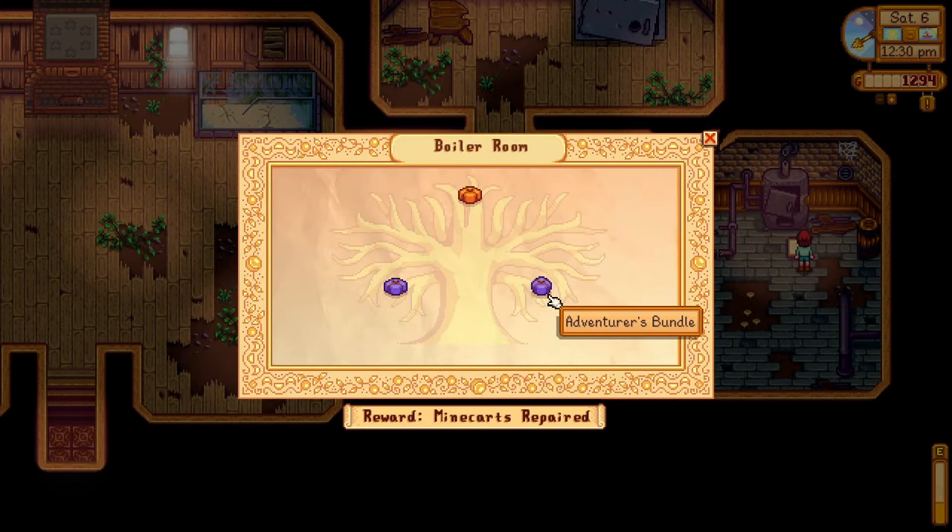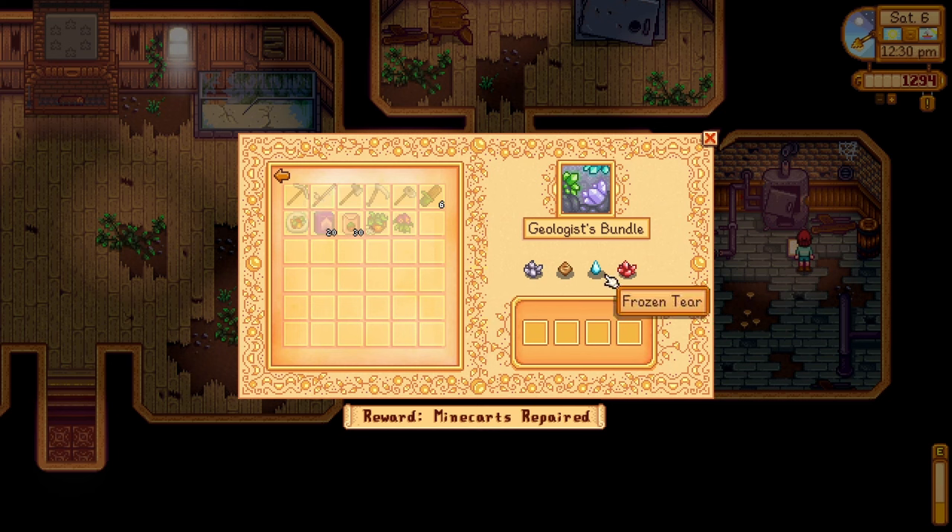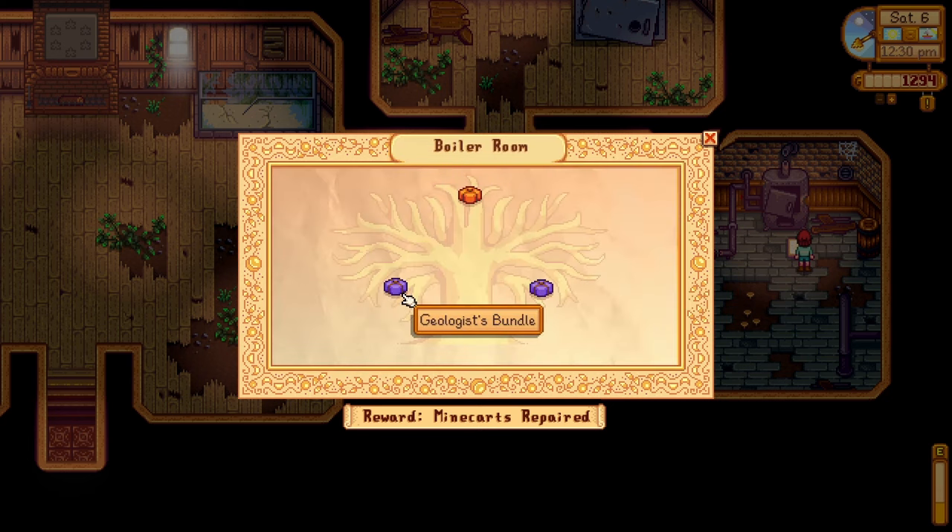We've unlocked the boiler room bundle — the adventurer's bundle! We need some crystals or minerals: a frozen tear, I think, and fire quartz which is deeper in the mines in the magma layer. The frozen tear I believe is found during winter.